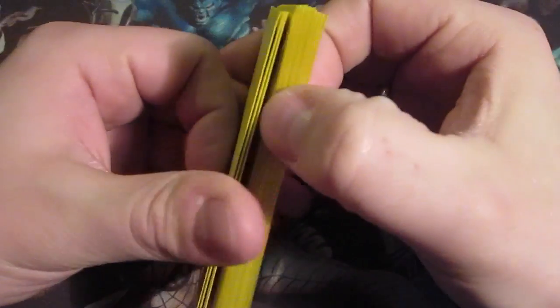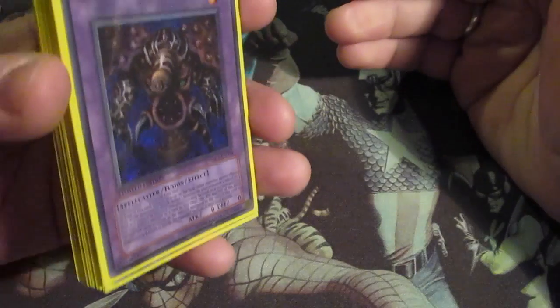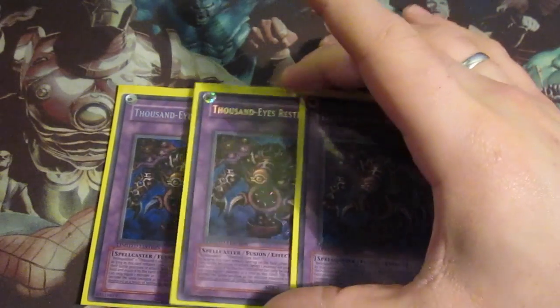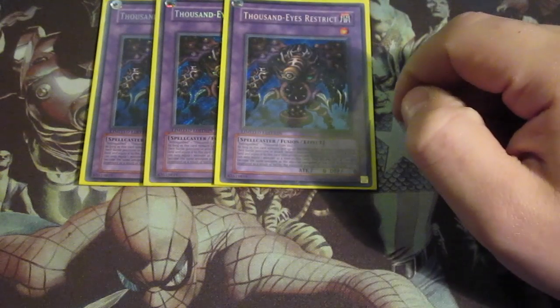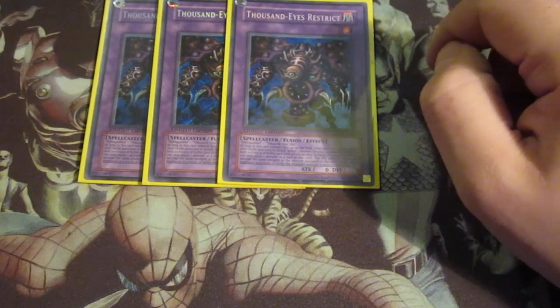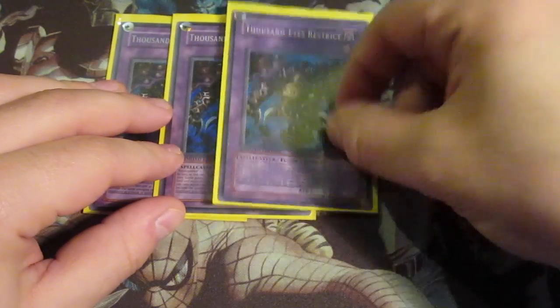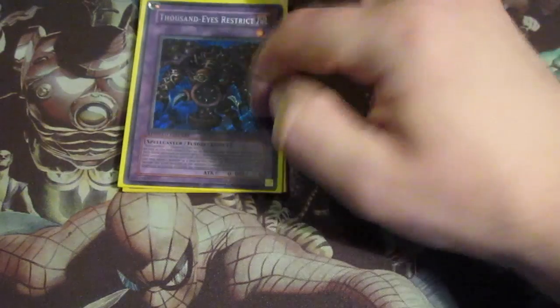The extra deck is actually 15 cards, which is what Bart and I are doing along with the other guys I play Goats against. Triple Thousand-Eyes Restrict - strongest card in the game, strongest card in this deck, it wrecks everything. Sometimes I want to add Fairy Meteor Crush and equip it to this guy, because Fairy Meteor Crush lets you equip it to a monster giving it Piercing damage. That's why I want it - because this guy can lock your opponent so they can only set cards, and Piercing would be great.